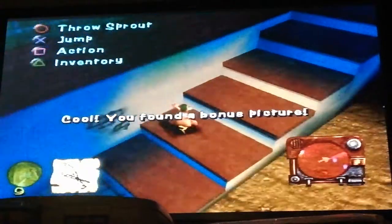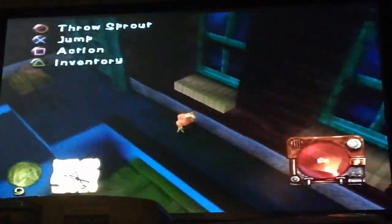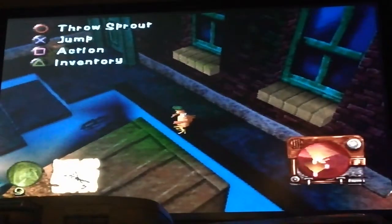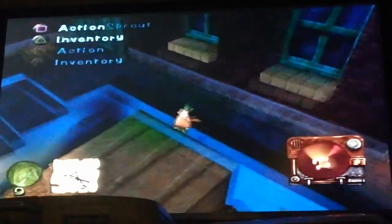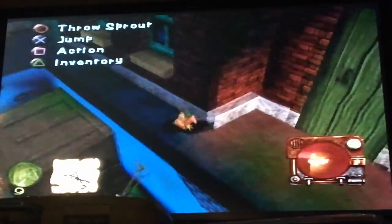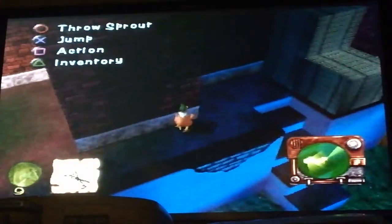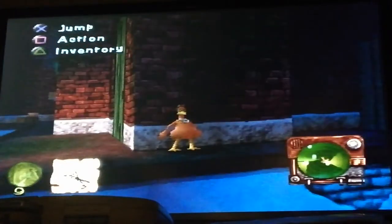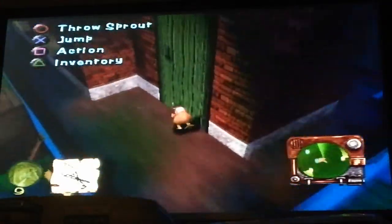Bonus picture. Dog! There's a Tweedy on his way — wait, yeah, there it is. The radar in the corner goes green when you're okay and red when you're on alert. You'll want to make sure you stay out of sight.